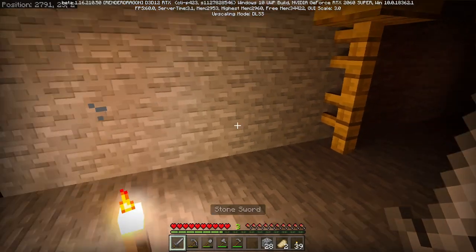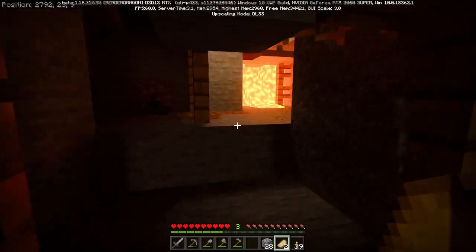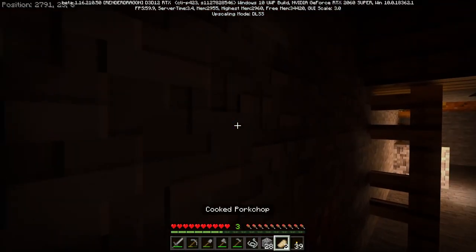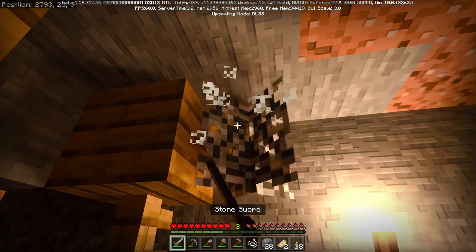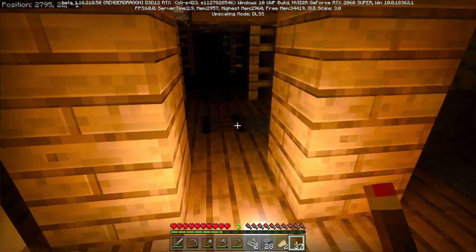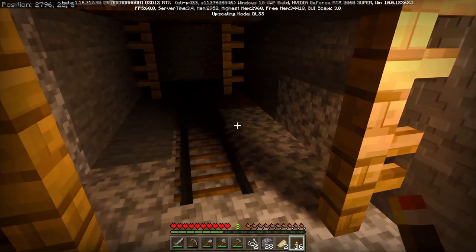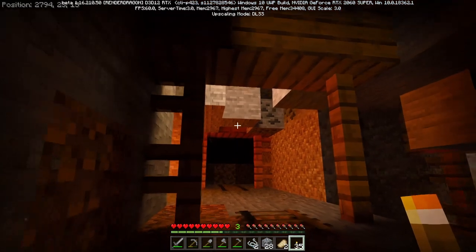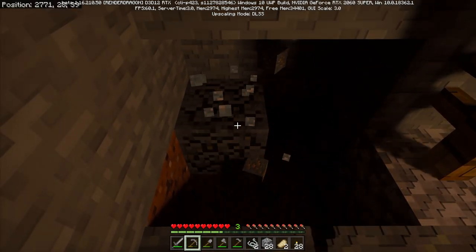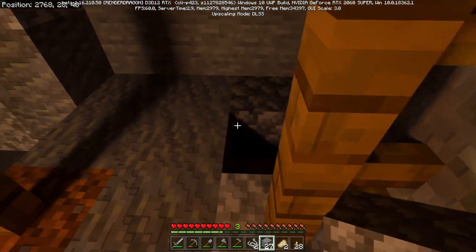Sword at the ready. Ooh, look at the lava glow. We actually want to collect cobwebs so we can manufacture wool out of the string for a bed. Ooh, spooky. Look how the light shines through the fence. I do not want to get lost. I'm gonna grab some string and coal and back out to our staircase and check on what time of day it is. I'll let you know how much I find of everything that I find.